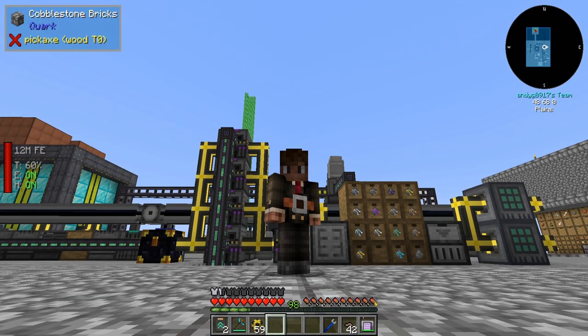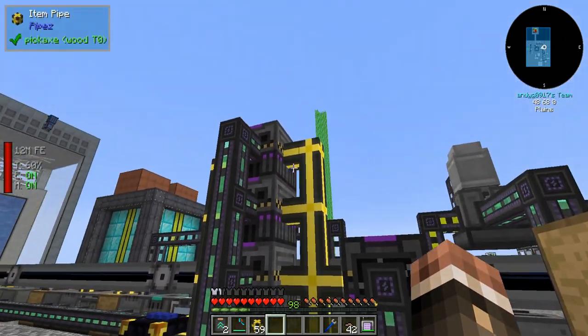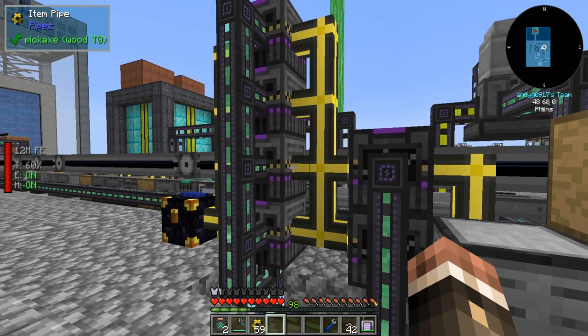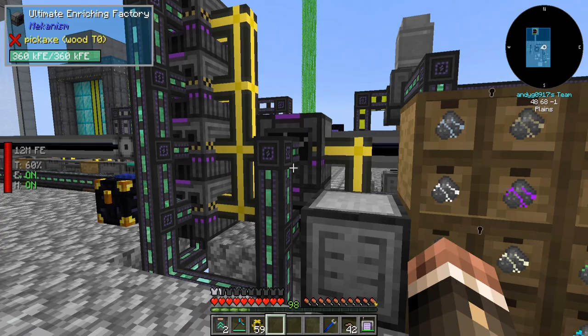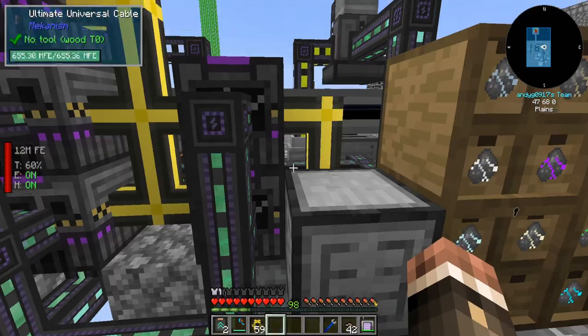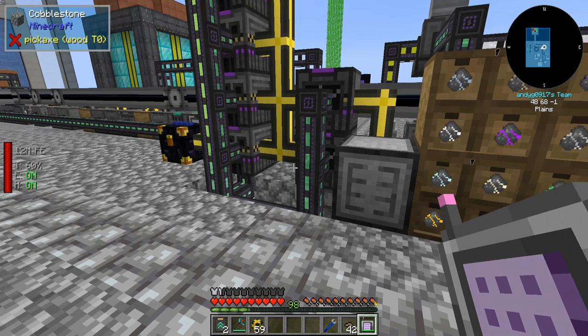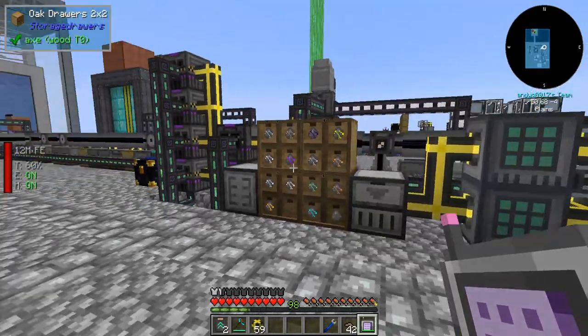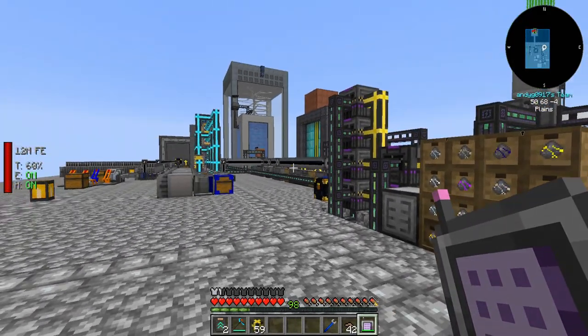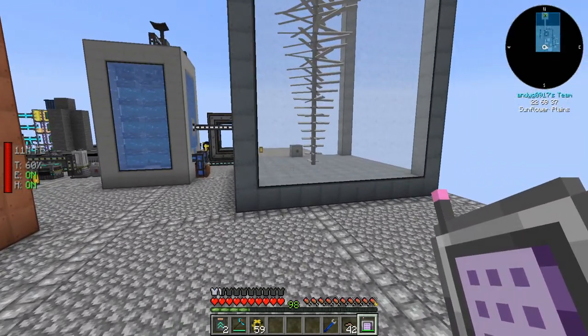Hello everybody, this is Andy, and welcome to episode 7 of All the Mod 6. One thing has changed since the last episode, and that is the ore processing right here. I'm now just using two enriching factories and four smelters in order to double all of our ores, and we've worked through our backlog pretty well. I used to have 40,000 pieces of iron chunk, now I have 12,000, and this thing's only been running for about an hour.